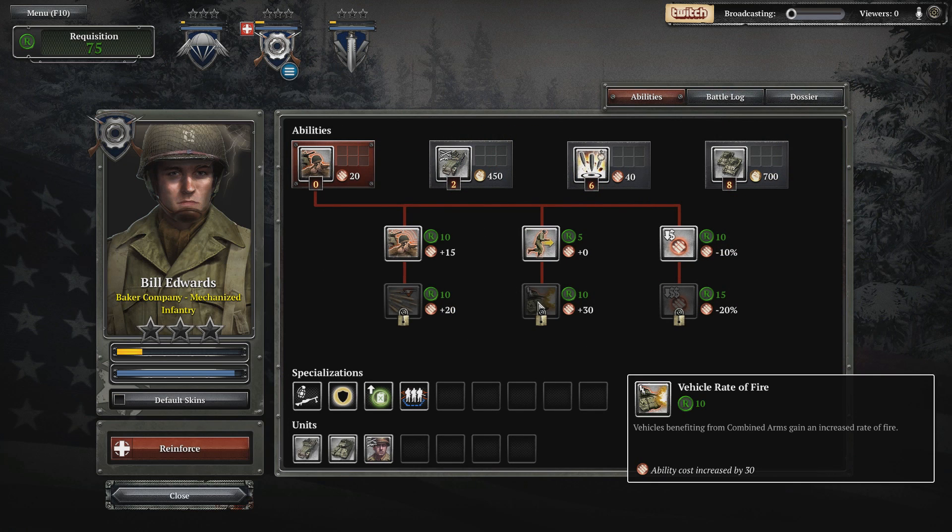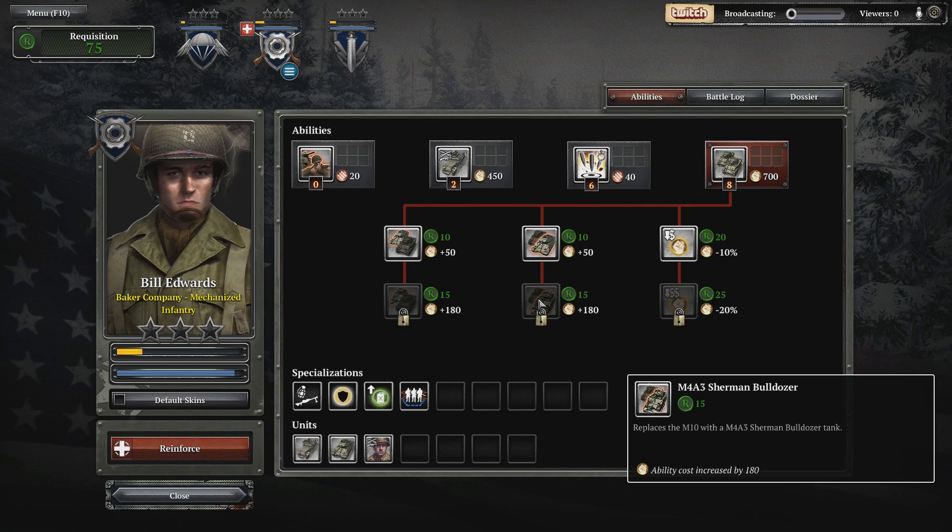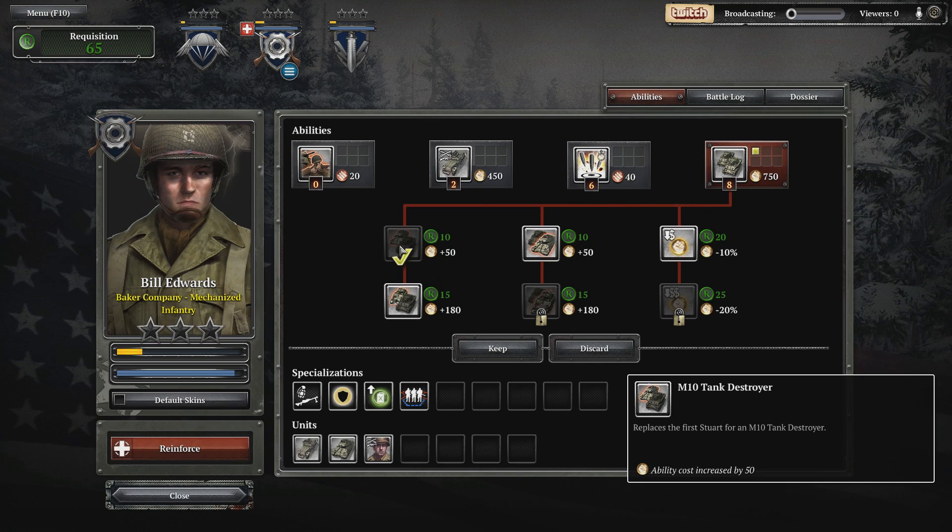Let's see what customization we can do for Baker Company here. That's a huge improvement, but it does get significantly more expensive too. Replaces it with a tank destroyer — let's do that for now.